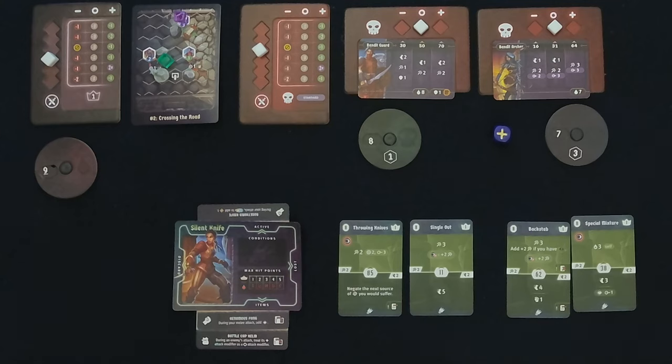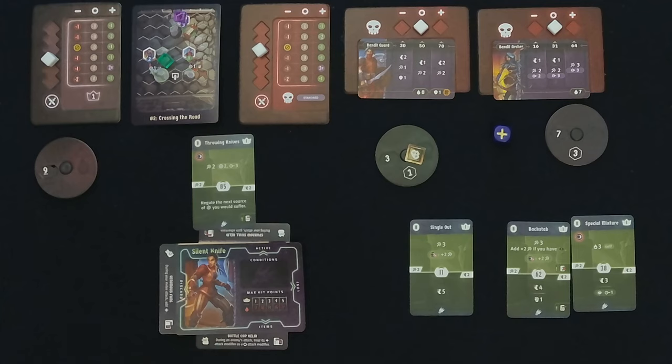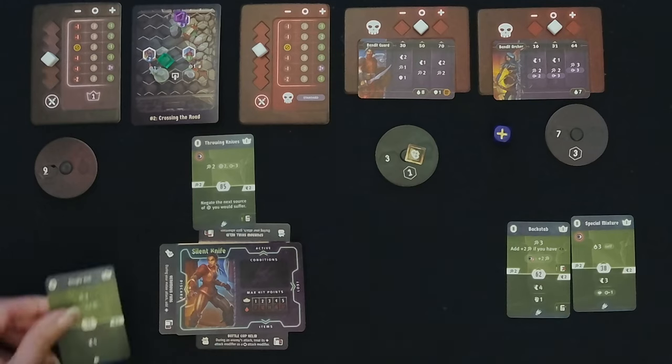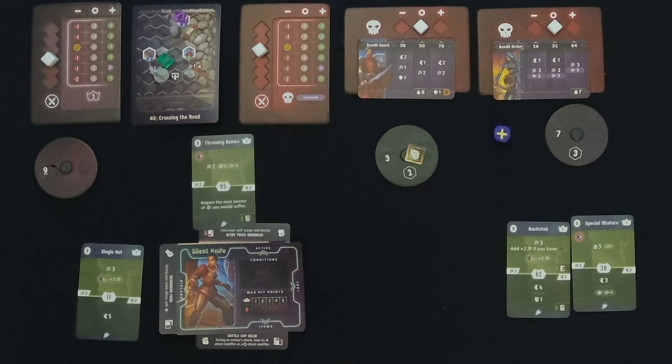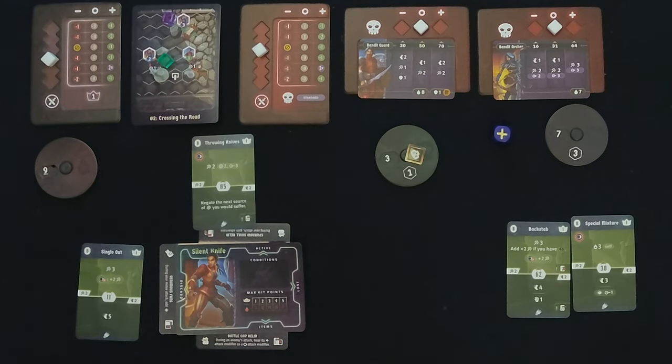We'll use our Venomous Fang to add poison, actually let's save that and instead use our Throwing Knives to negate the next source of damage we'd suffer — that goes into our discard pile. It is now the archer's turn — they move one spot but are still not in range, so they can't do anything.